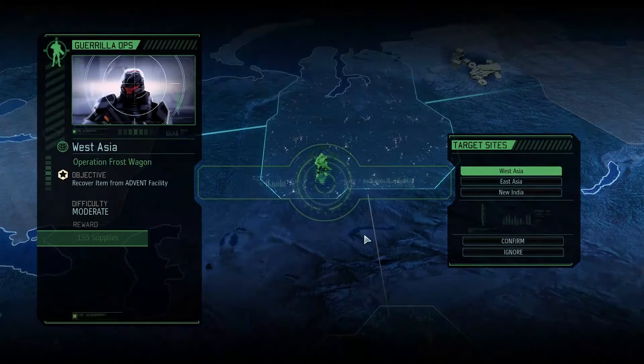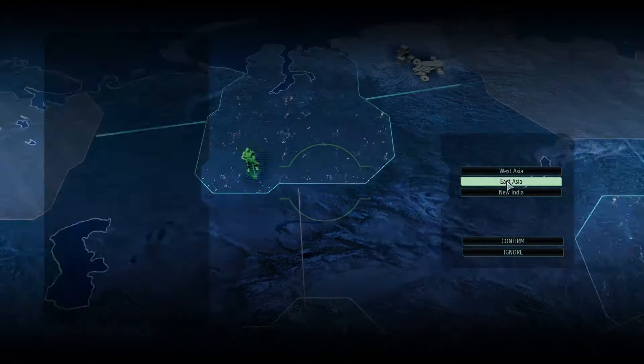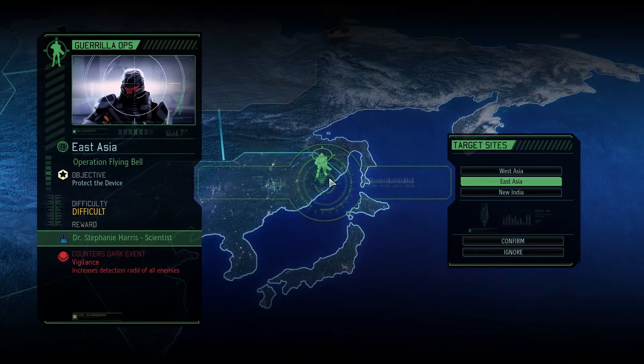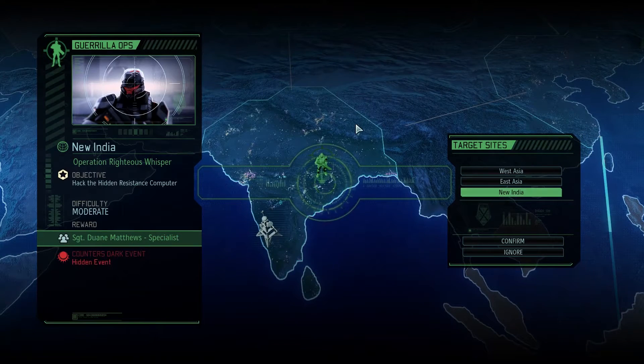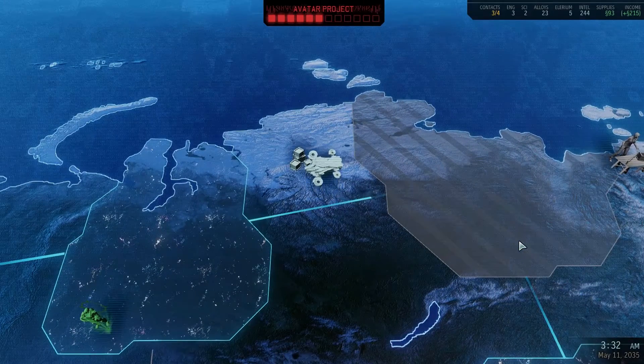We have a mission. So we can choose again. West Asia — that will counter the dark event that would normally increase our intelligence costs by 100%, so that is pretty important. East Asia, New India — New India gives us a mission that would counter the dark event that will actually allow them to increase the detection of all enemies, giving them further sight and detection. I'm going to go for the West Asia one, because I don't want the intelligence costs to be increased by 100%, especially since we're looking to expand our areas and we're going to need to use intelligence on that.